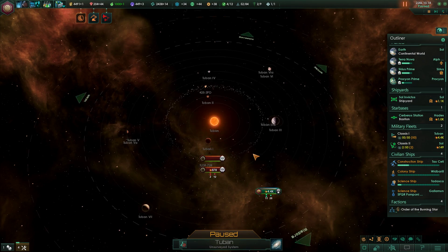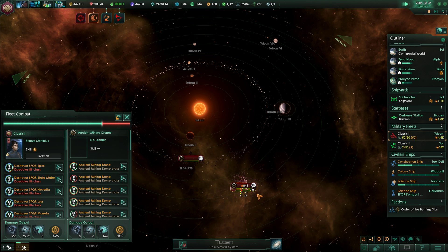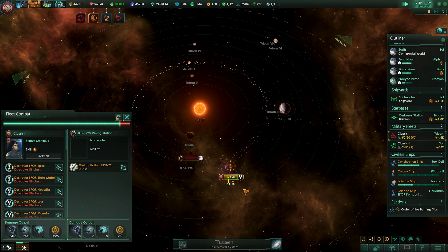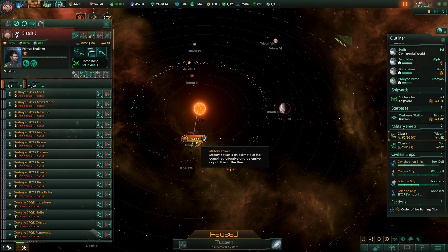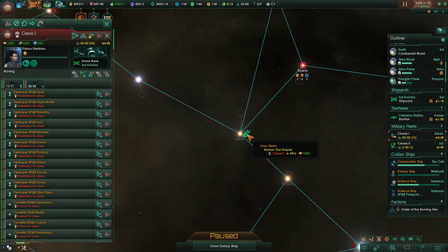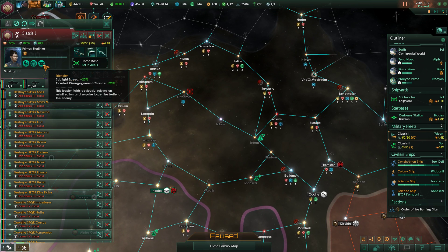We are going to engage them, of course — that will be over quickly. Destroyed the base. Admiral gains a new trait; he's now a Trickster. Very nice. We'll send this little trickster on his way. The trait gives sublight speed and combat disengagement chance.